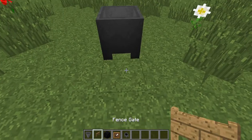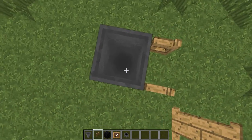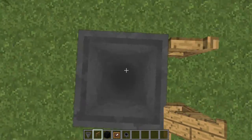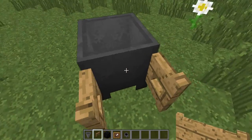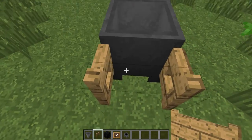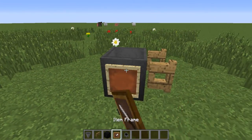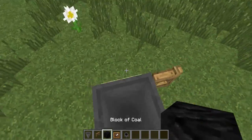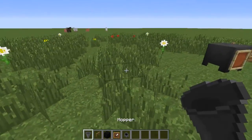The first one is going to be working just like this: place a cauldron like that — that's one of the not-so-many uses a cauldron has in the game at the moment — and then just a fence gate that looks kind of like two handles facing in this direction, opened, then two of these item frames.